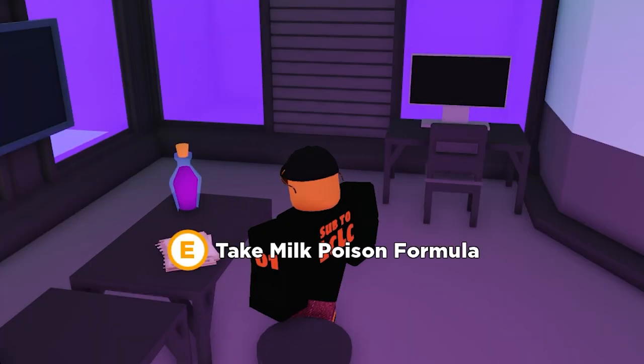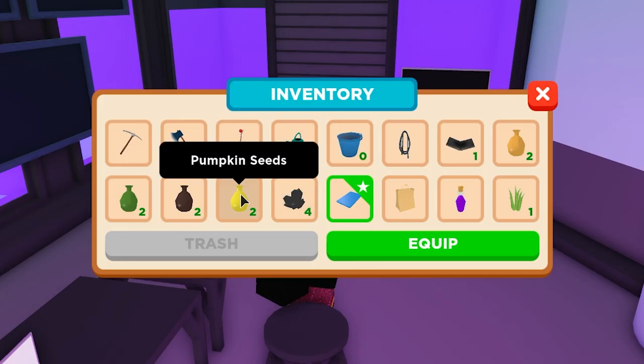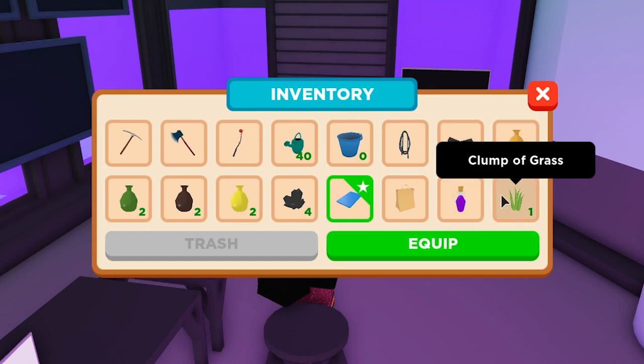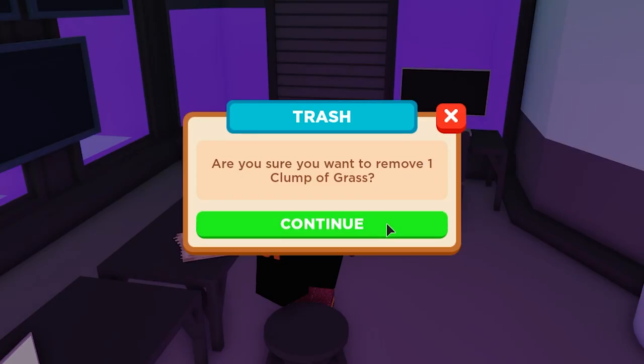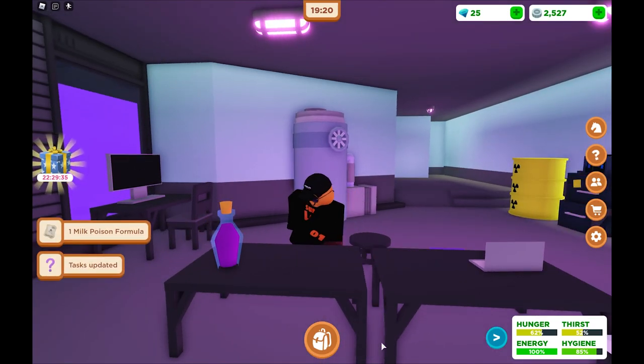Here is the milk poison formula. If your inventory gets full when you try to pick it up, you want to trash some stuff. I'm going to trash these iron nuggets — I've also got a clump of grass, I don't need that. Now I can pick up the potion.